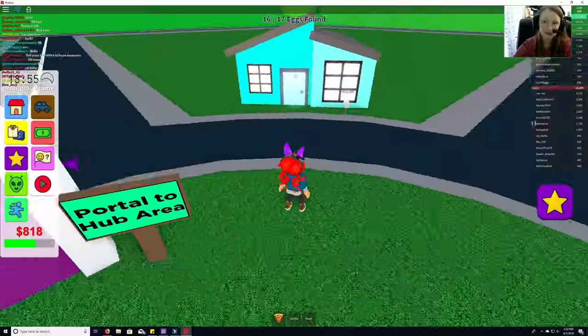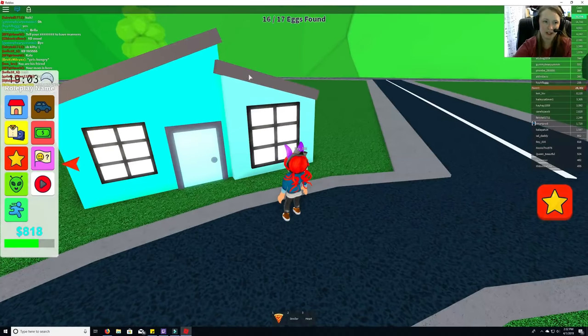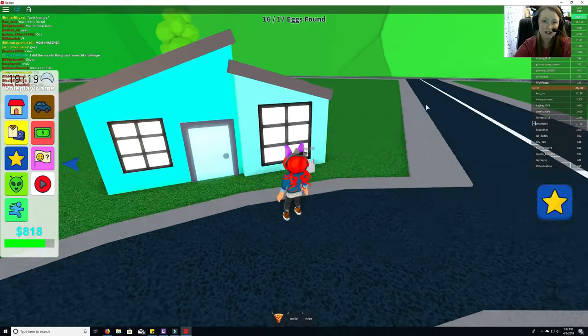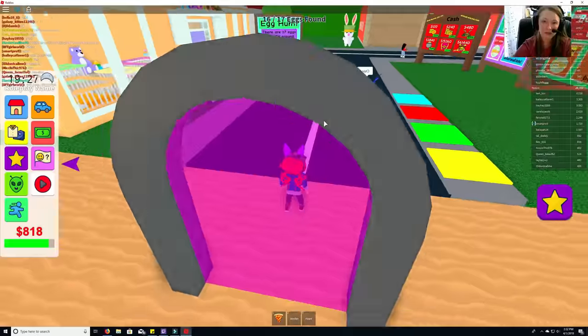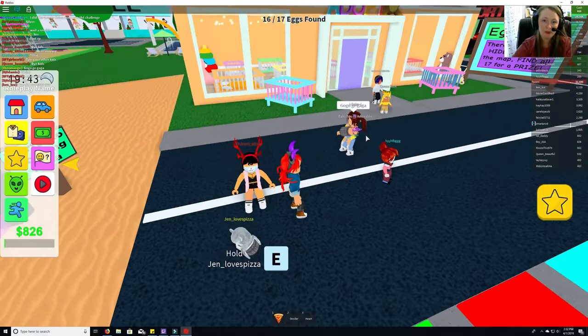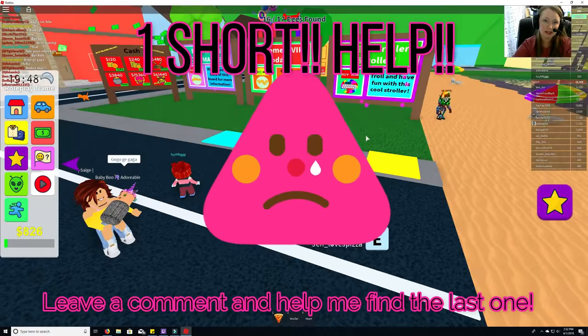There's my house — I can spawn here, that's cool! I can even do a house party. Going back through the portal to the hub area. We're still one egg short and I don't know where it is.